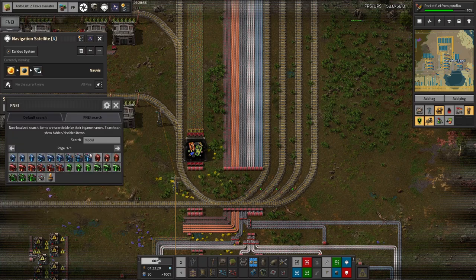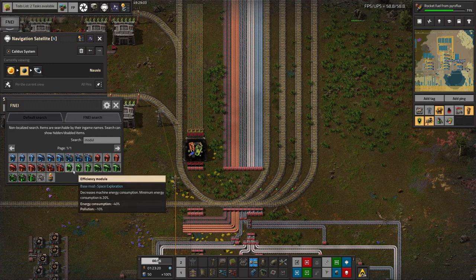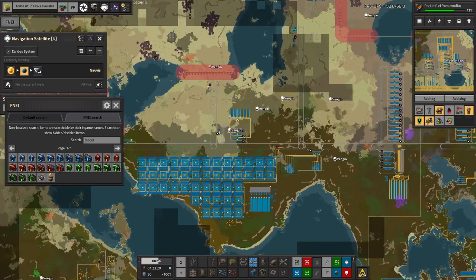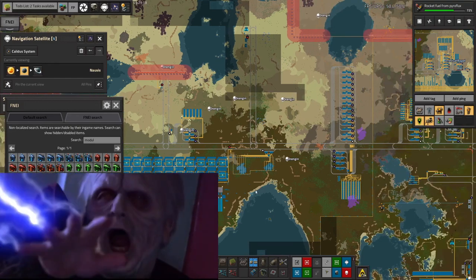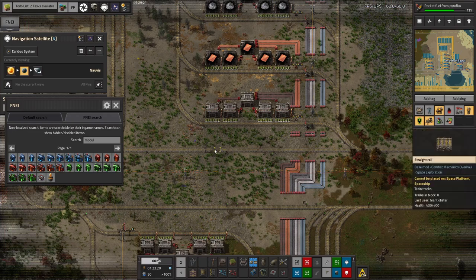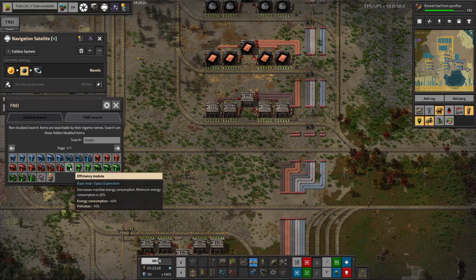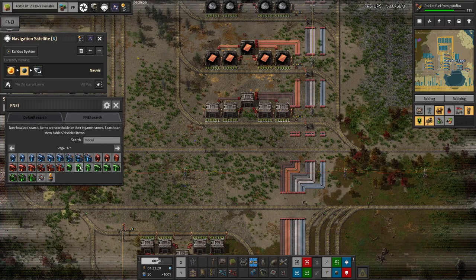The idea is it scales depending on how useful the modules are. Generally, efficiency modules are the least useful — all they really do is reduce the amount of energy your machines use and reduce the pollution you kick out. Reducing energy is useful, but when you've got something producing essentially unlimited power, it doesn't really matter. The pollution reduction is only 10% for a tier 1 module, then 15% and 20%, so it doesn't make an enormous difference.